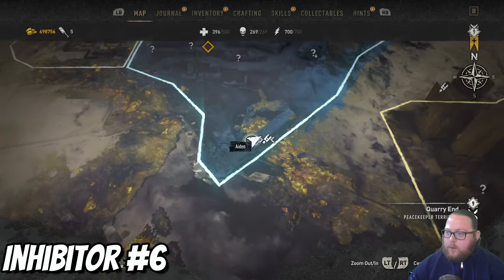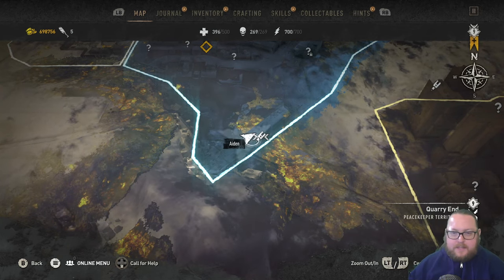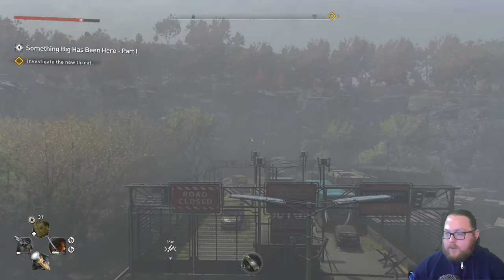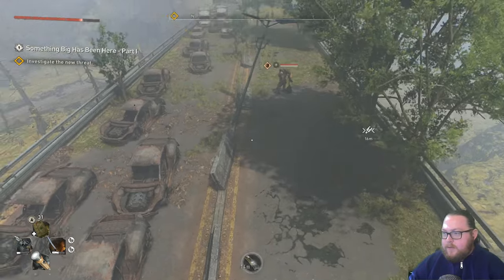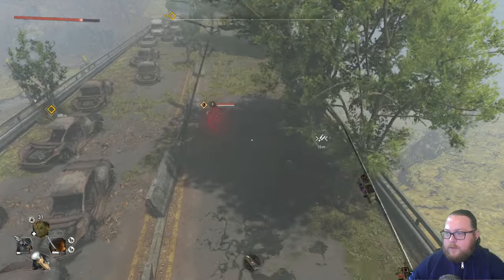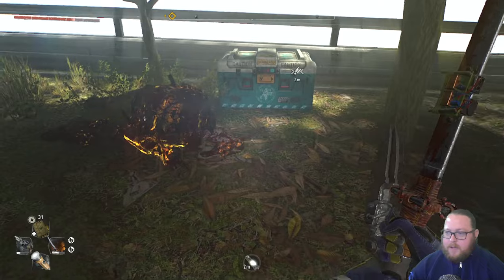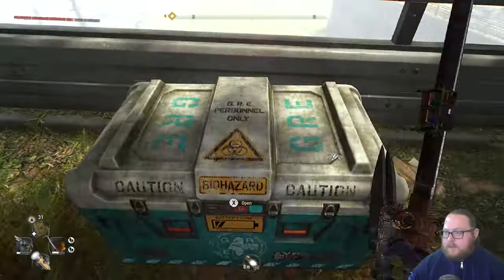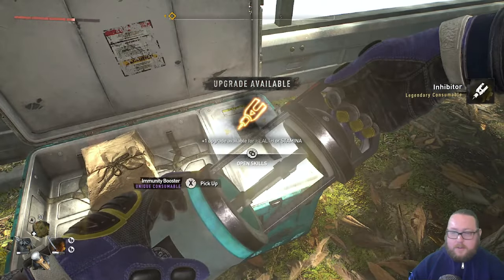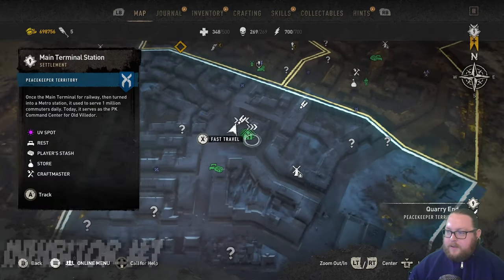The next inhibitor chest is going to be right at the very bottom of Quarry's End, in the same area where you start the Let's Waltz mission. It's actually on the bridge you have to cross to progress the story. Just come this way on the bridge — there's the chest. It is guarded by a goon, so fight the goon first. This one is also guarded by mines, so once you've defeated the goon, take out the mines and open the chest for another single inhibitor.